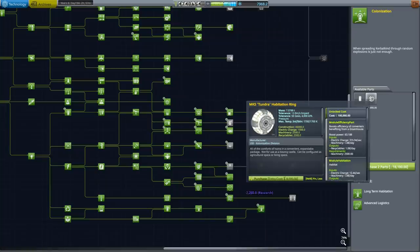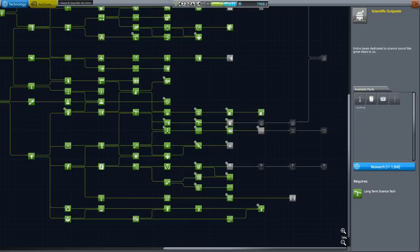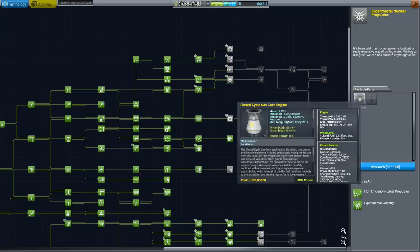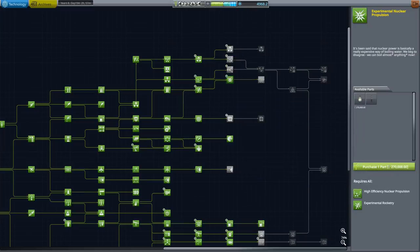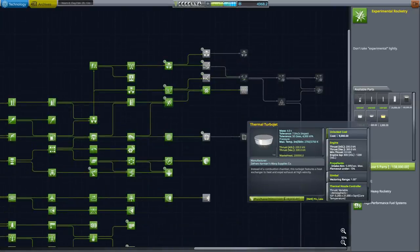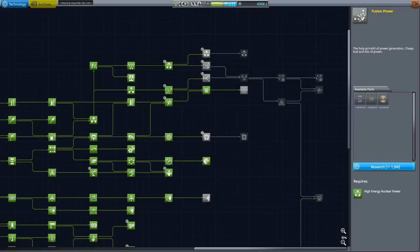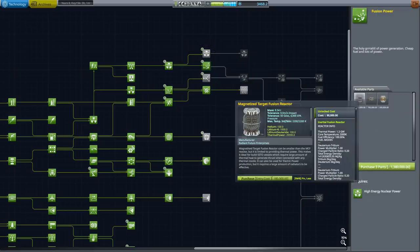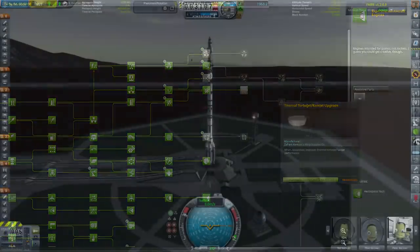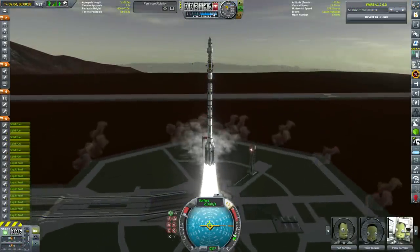Hello Penguin Orts, I'm the Bearded Penguin and welcome back to Kerbal Space Program Endurance. Today we're starting the episode by unlocking some new technologies: first a large habitation ring, then an upgrade to our interstellar science labs, a new nuclear engine - a closed cycle gas core engine - and then a thermal ramjet, a fusion reactor, and finally an upgrade to the thermal ramjet.